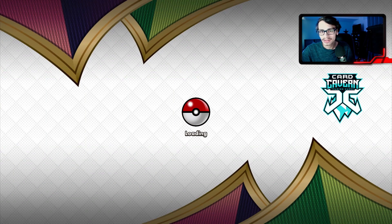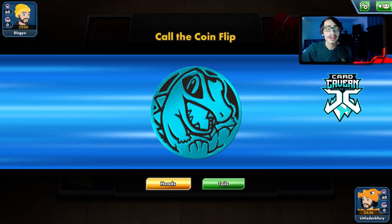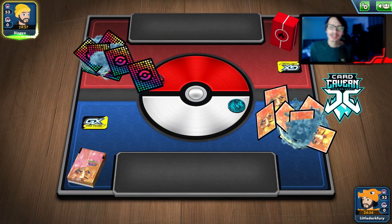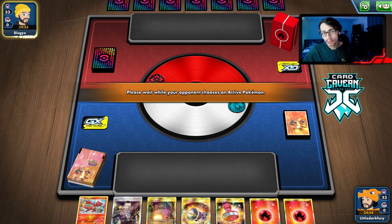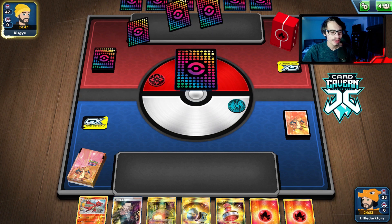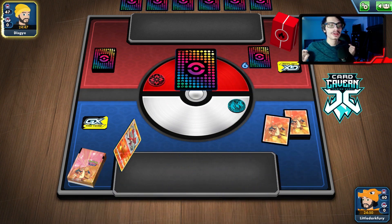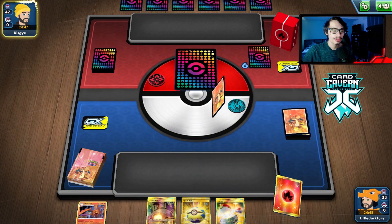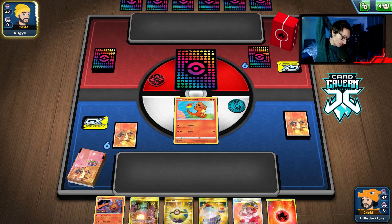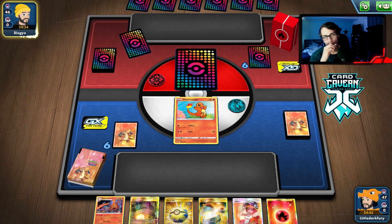Alright, another game! Looks like we're playing against another Welder deck — we've been hitting Welder decks left, right and center today. We'll have to see if we can beat a Welder deck this time. I just gotta be more awake and not misplay — easy peasy, easiest dub ever. Let's see what we get in our opening hand. A lone Charmander — not a bad start. We got Welder and Quick Ball, so we can probably get Volcanion.